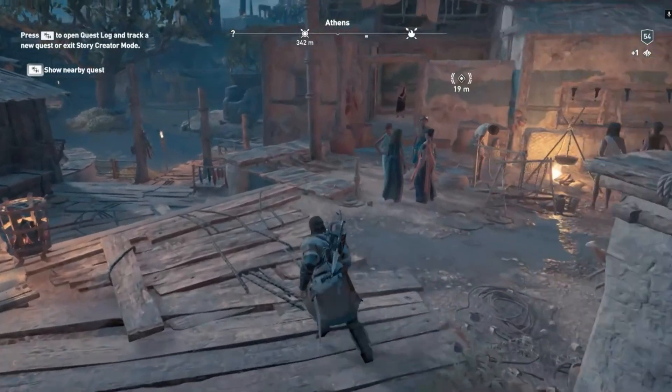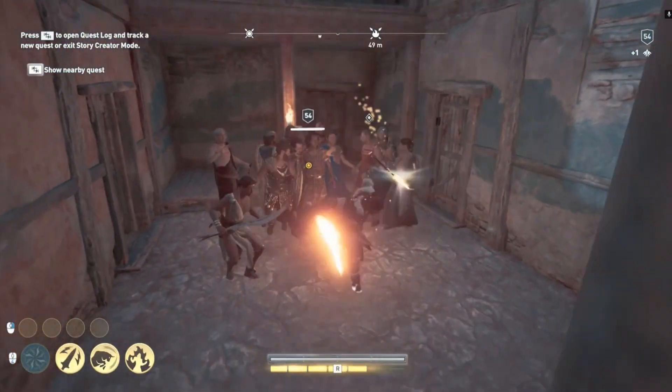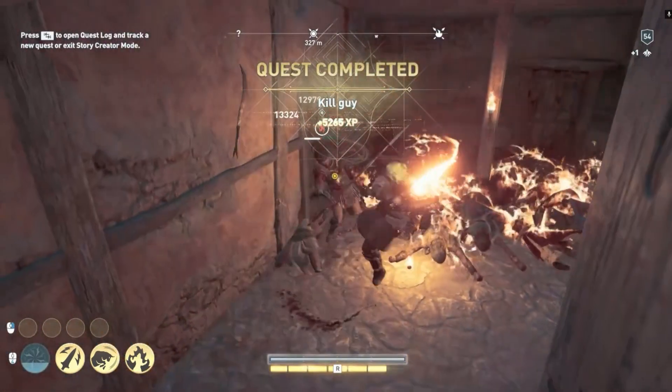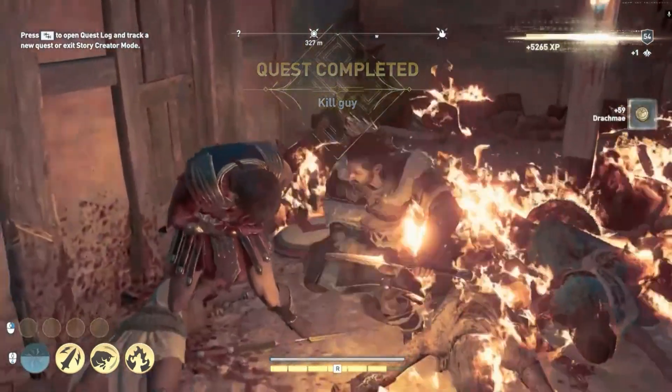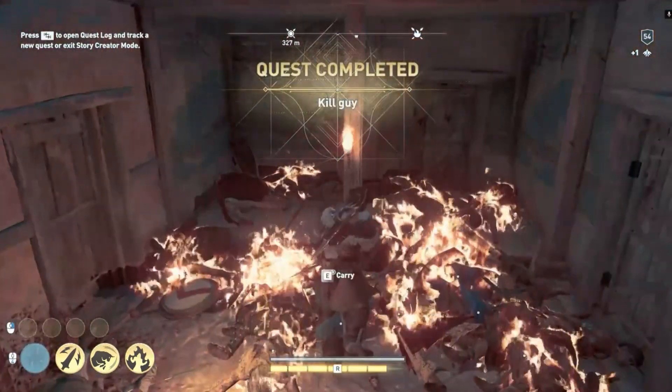You just come here and use one skill to kill off these bots. As you can see, quest completed and we just get 5000 XP. After that, we just need to restart our quest.